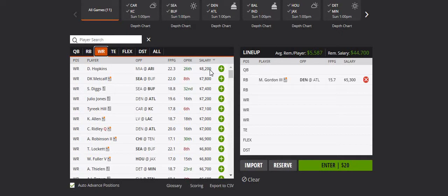For receivers, I'll always go to the top with Hopkins — he gets targets after targets after targets, so Hopkins always makes my list. Another guy is Allen for the same reason — these guys catch the ball and the targets keep coming their way. One player I really like this week is Diggs, the third most expensive receiver. Against Seattle, I can see Diggs having the kind of explosive game those Seattle receivers have had the last two weeks.